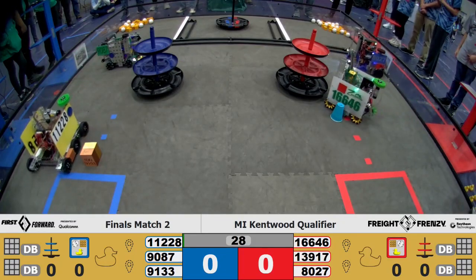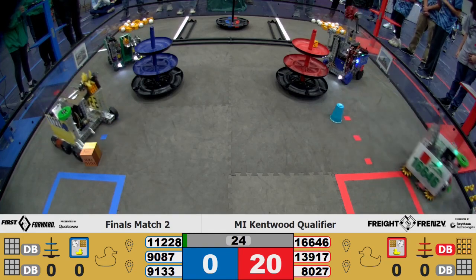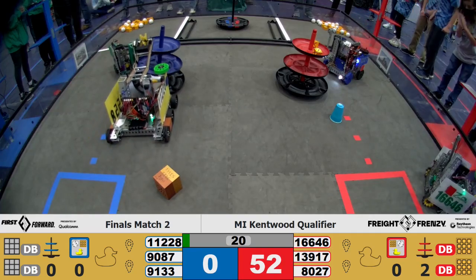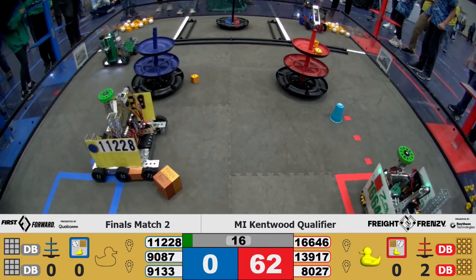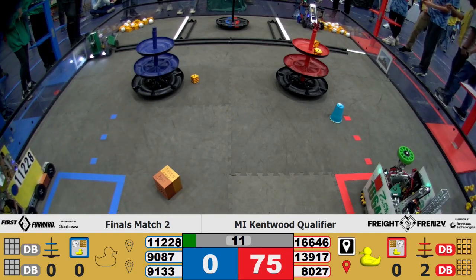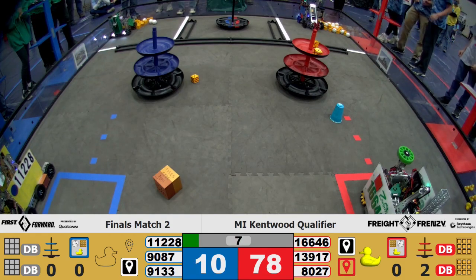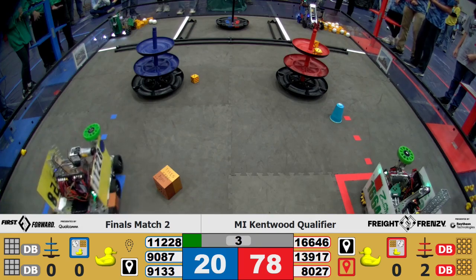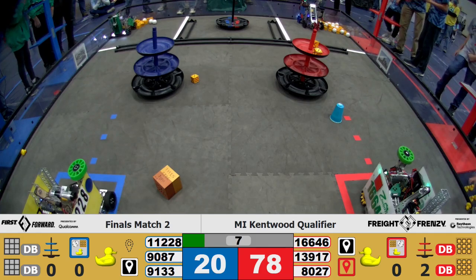Kicking off the second to last match, we have 16646 placing their top element in the top tier and 80247 doing the same. 9087 and 11228 working on it — almost. 9087 heading to that warehouse, working on that carousel. 16646 taking care of it. 11228 doing the same and parking in their storage unit. Both 9087 and 8027 are parked in the warehouse.